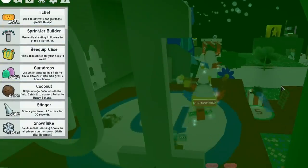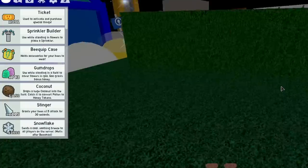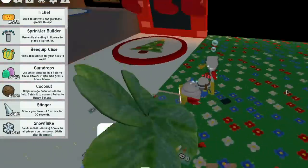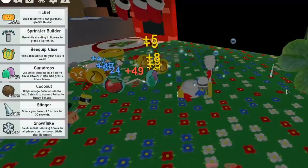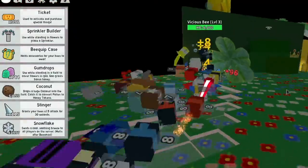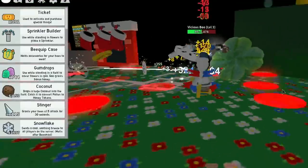I know another secret place to get tickets - let's go. There's a vicious bee here; I'll attack it - I should get some gumdrops. Yes, we got some more gumdrops! One gumdrop, level three. I'll play some music while I wait - this shouldn't take long with 35 bees.